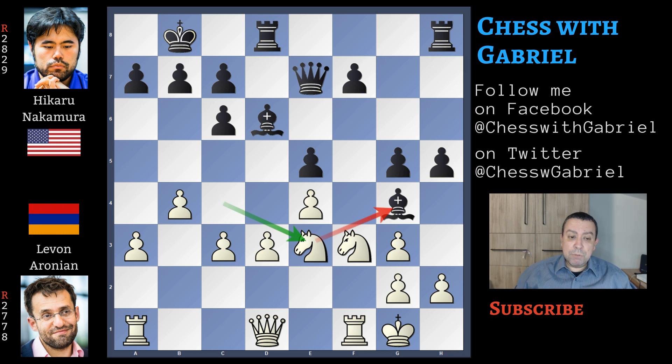Knight back to e3, attacking the bishop — a good idea. Bishop back to c8, because Nakamura wants to keep his bishop. Another idea is to keep the bishop there and press, because if white captures the bishop, then black will open the h-file, and in the meanwhile he can advance with c5, advancing the doubled pawn. Anyway, they are both good and different ideas. Here comes c4, and now a really important moment of the game because we notice that this bishop is almost trapped.